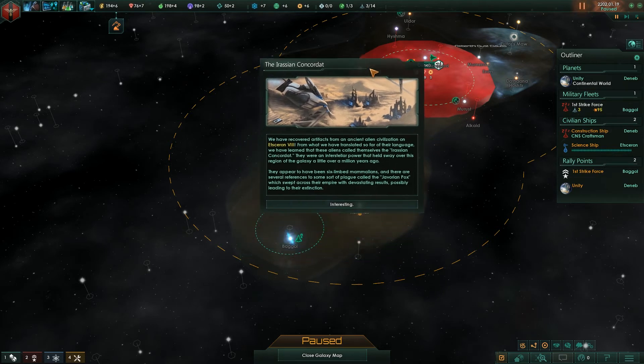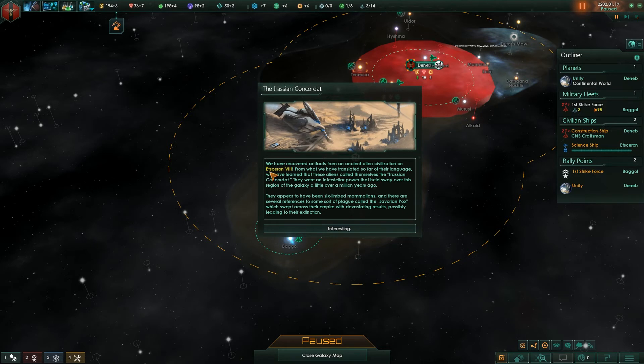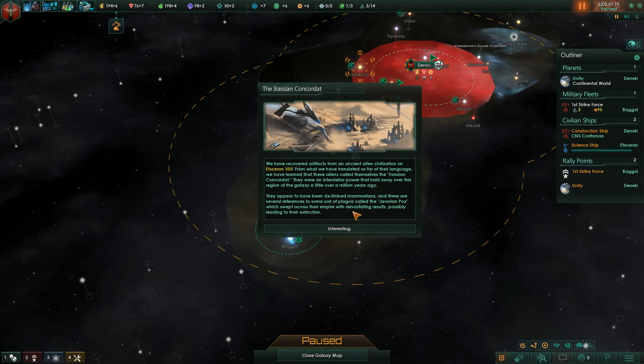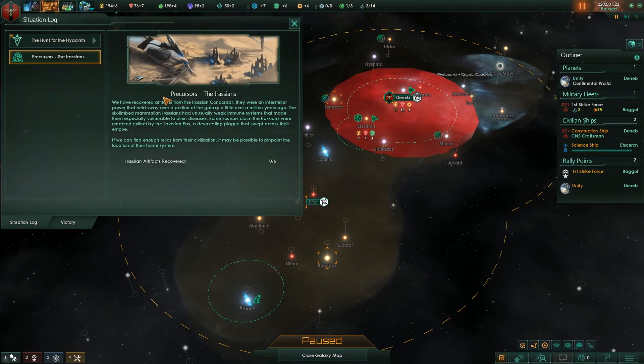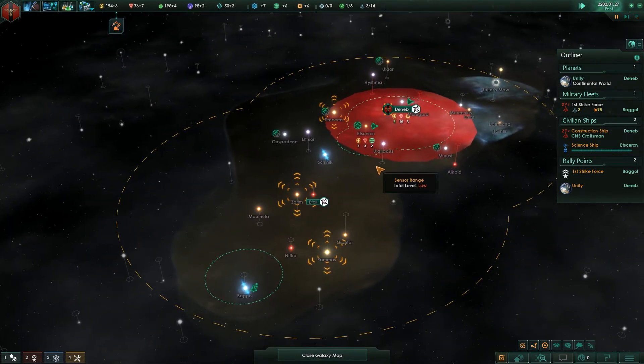The Orassian Concord — here's another event chain. We have recovered artifacts from an ancient alien civilization on Etzgeron 8. From what we have translated of their language, these aliens called themselves the Orassian Concordate — an interstellar power that held sway over this region of the galaxy about a million years ago. They appear to have been six-limbed mammalians, and there are references to a plague called the Javorian Pox which swept their empire with devastating results, possibly leading to their extinction. This begins the Precursors: Orassians event chain. There are several different types of Precursor civilizations you can discover.